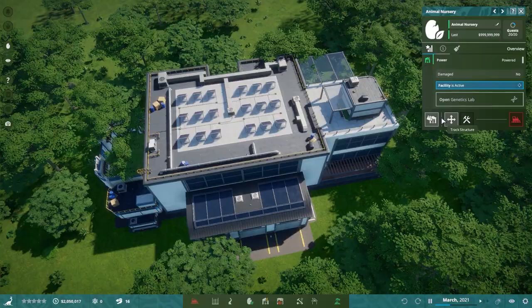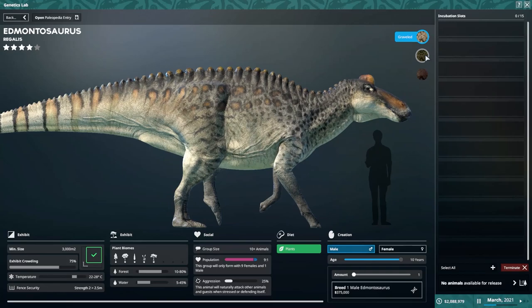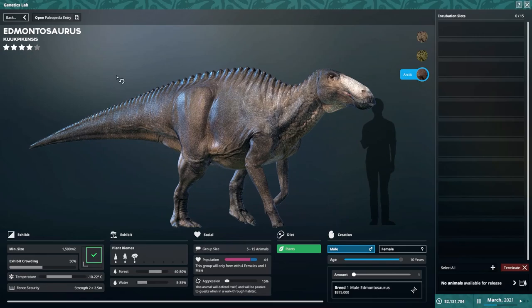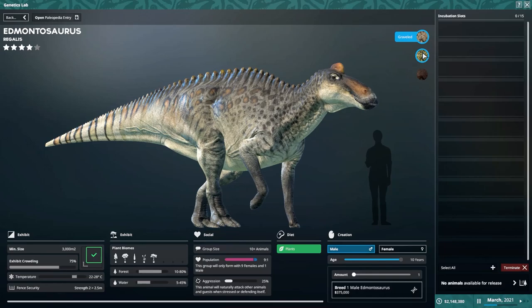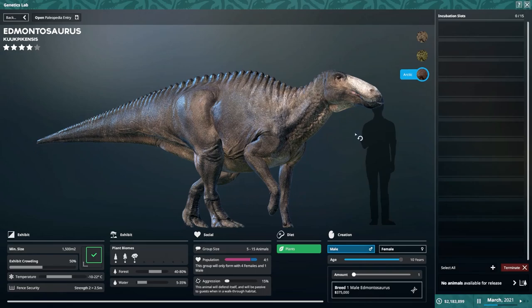Before we move on to the next species, I do want to show you this system in action. So here in the lab, we have our Edmontosaurus regalis. As you can see, we have different colour schemes up here. We've got 'Gravelled.' If I click the second one — 'Vibrant' — you'll see it changes to Edmontosaurus annectens. And over here for 'Arctic,' Edmontosaurus Kukpikensis. You can also get a little sense of the scale — the annectens is the biggest of the bunch, regalis is a little bit smaller, and then Kukpikensis is substantially smaller than that.